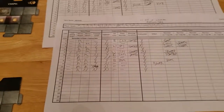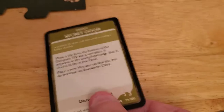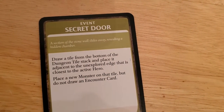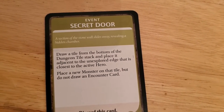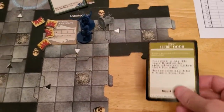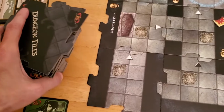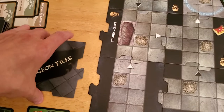So we had a forced encounter — please, God, don't be like everybody takes one damage. Secret Door: draw a tile from the bottom of the dungeon tile stack and place it adjacent to the unexplored edge closest to the active hero. Place a new monster on that tile, but do not draw an encounter. So even if it's black, we don't have an encounter. At least that's good.